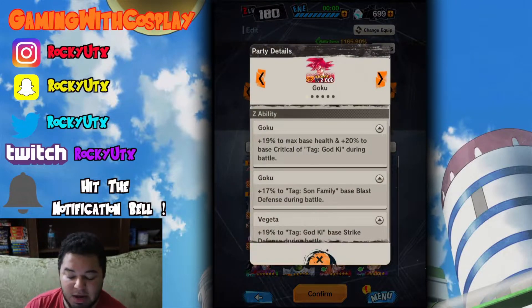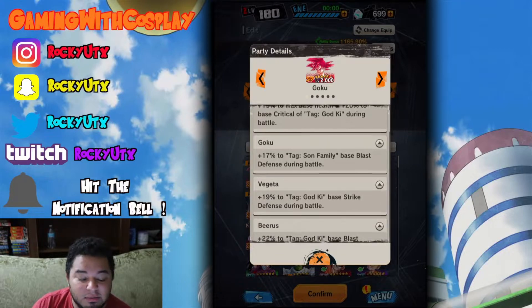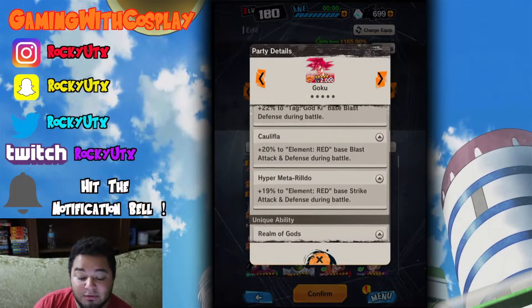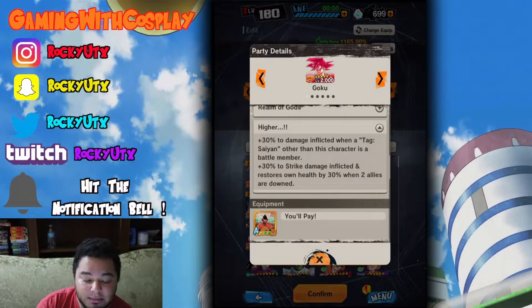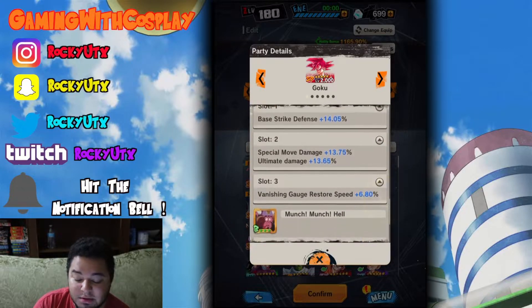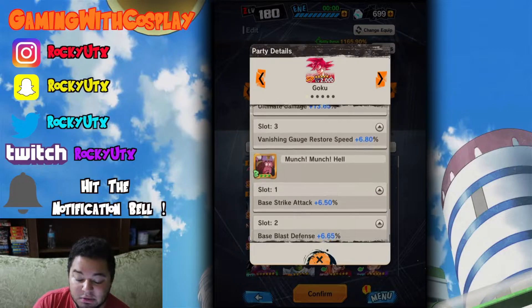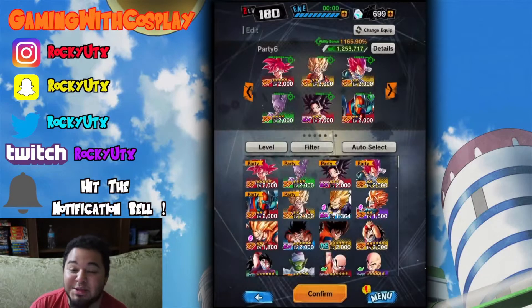Alright, I'm back and I've got a team that I think will boost them up quite a bit. Now we have 90% maxed — max health plus 20% to critical for God Ki team, which we got Beerus and Super Saiyan God Vegeta. 17% to blast defense during battle, 19% strike defense during battle, 22% blast defense during battle, 20% for blast attack and defense during battle, 19% to strike attack and defense during battle. The equipment I have is 19.8% for strike attack, 6.7% for critical, 7.35% for Ki recovery speed, strike defense at 14.05%, 13.75% special move damage, and ultimate damage at 13.65%. Also 6.8% for vantage against restore speed, 6.5% strike attack, 6.65% for blast defense, and 8.05% for speed.